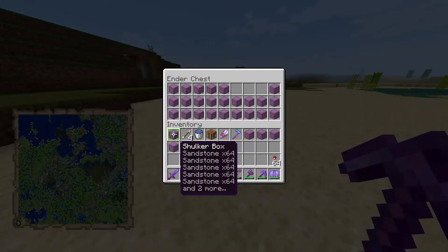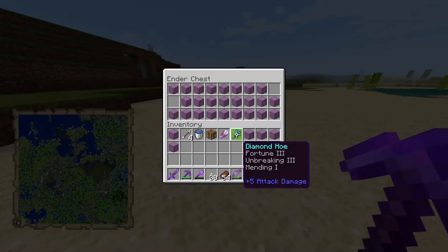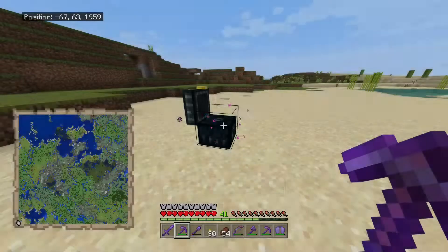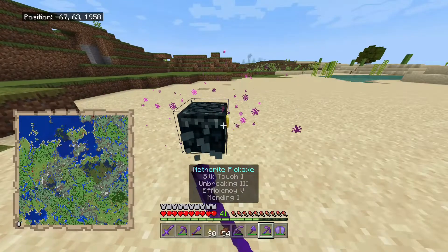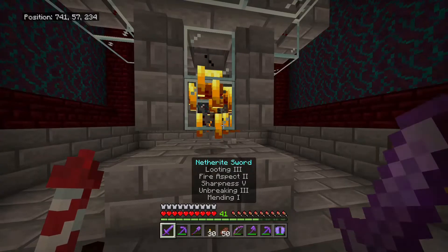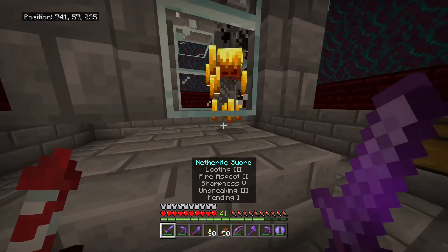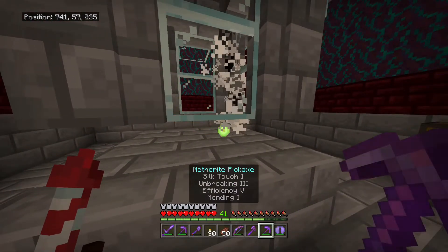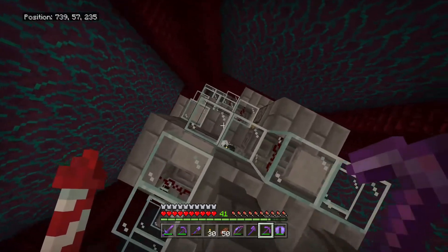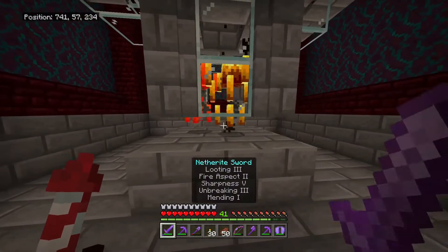The shovel is just barely holding on, so the next stop is the blaze farm. We can get some more blaze rods for fuel, get the XP we need to mend everything up, and do some extra enchanting. We still need enchantments on our backup armor. We're on level 41 — by the time I get all my tools repaired including the elytra, the shovel is going to take a minute. I'm going to guess I'll be around level 45 when done. The shovel's barely holding on, so it's going to take a few blazes to repair it.